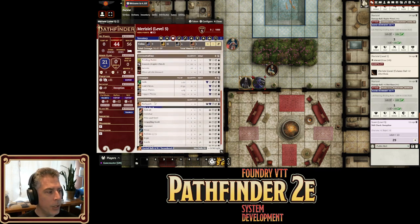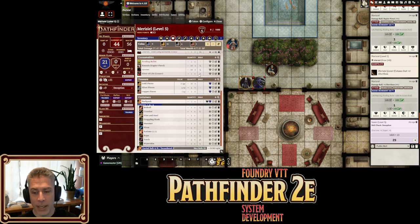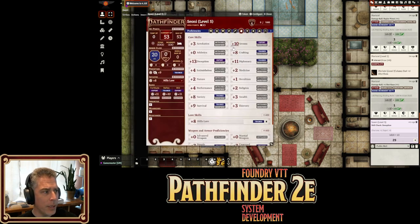Marisiel picked up a piece of jade. When she goes to sell it, she now gets a confirmation message. We had lots of people requesting this, saying they accidentally sold some treasure or accidentally sold a key. So now you'll have a confirmation prompt for selling of treasure.